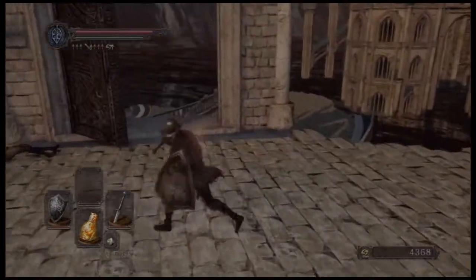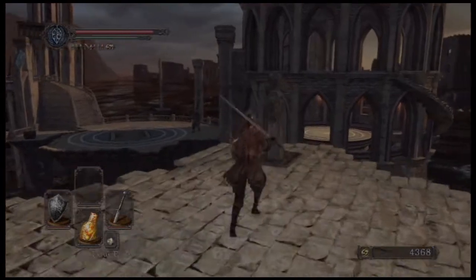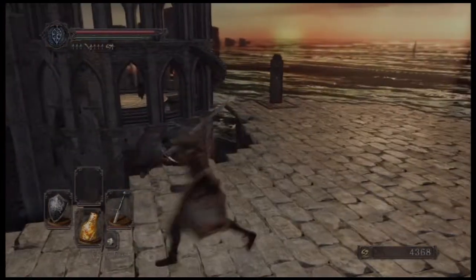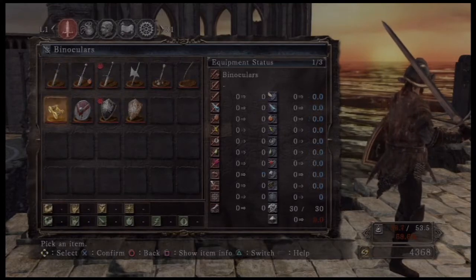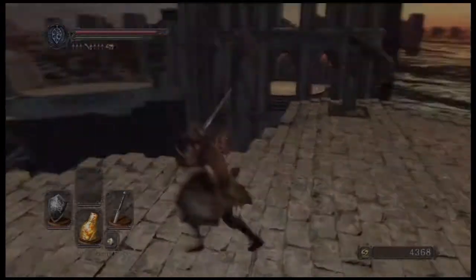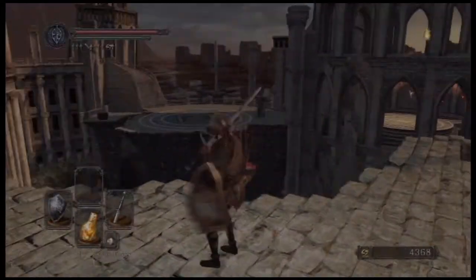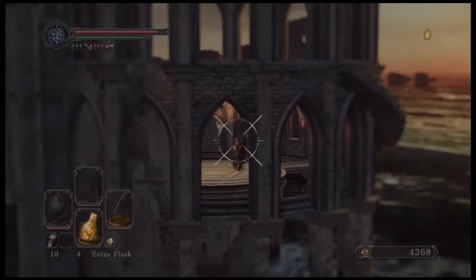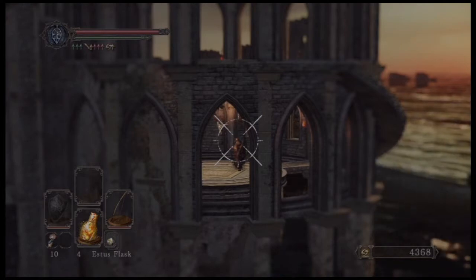Killing that guy will unlock this lift, and you can actually see the boss over there — that is Dragon Rider. You can attack him from here with ranged weapons and stuff like that, but it does take quite a while. I heard it takes about 85 to 100 arrows to lower his health all the way to zero, but he will not die unless you enter the room and get one more hit on him.